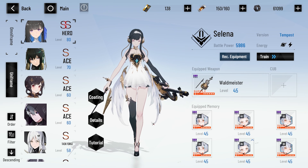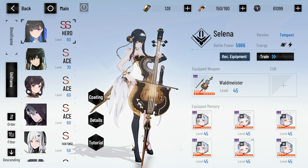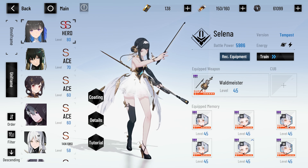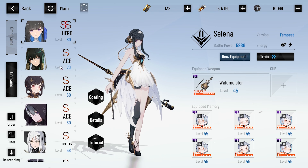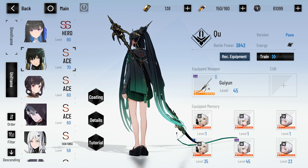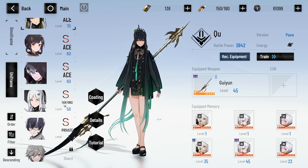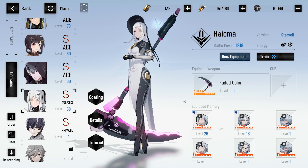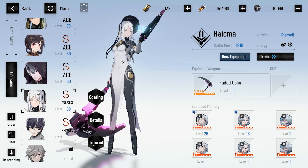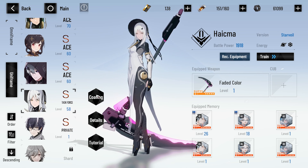We can move over to the characters because a lot of it has to do with the characters. Our Selena is pretty well invested in now — she has her signature weapon in addition to her signature set, all level 45, fully leveled up. We're also working on Shu — we have her five-star weapon, triple res, with her set currently being worked on. The other character we're working on is Heishma — she has a five-star weapon and we're working on her six-star, because I specifically want her at six-star.